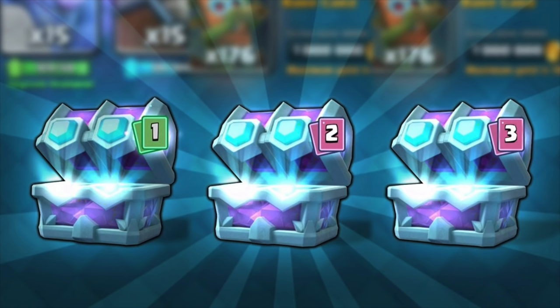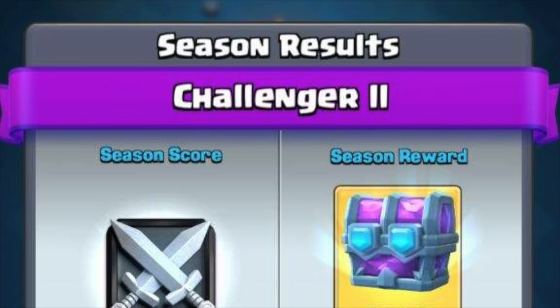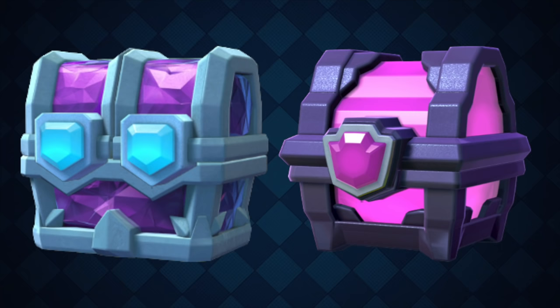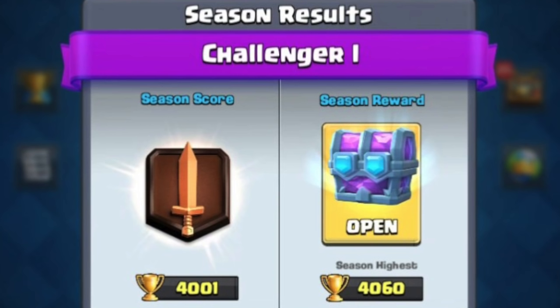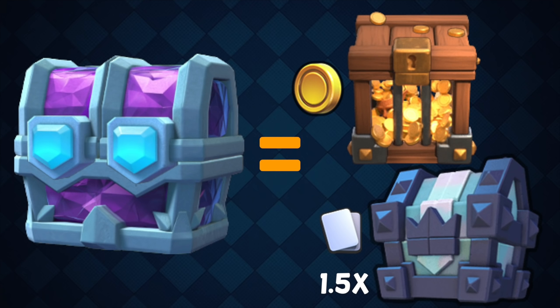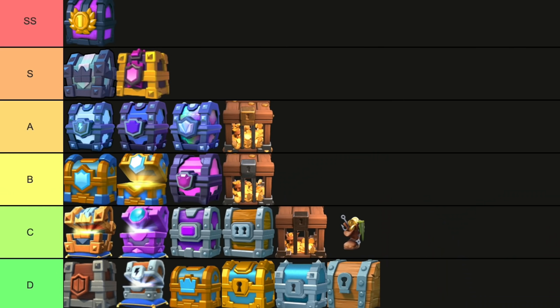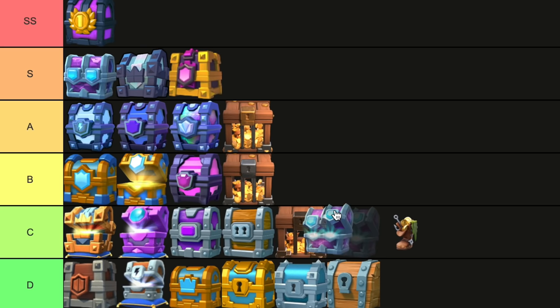Draft Chest. Another removed chest is the draft chest, unless you get it from a pack. I'm going to stick to the stats of when you would actually get this chest when the season reset. In terms of numbers, it compared well with a magical chest at the lowest tier — Challenger 1. If you went all the way up to Ultimate Champion, the chest had about the same gold as the highest overflowing gold crate and about one and a half times more cards than a Legendary King's Chest, at about 500. If you got the highest chest possible, I would definitely put this at S tier — the lowest draft chest I'll put at the same tier as the magical chest.